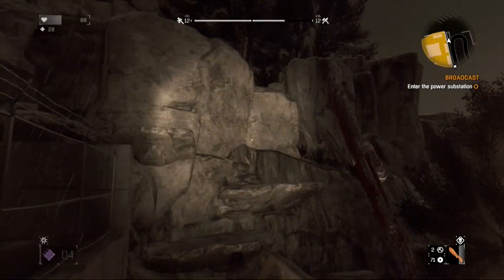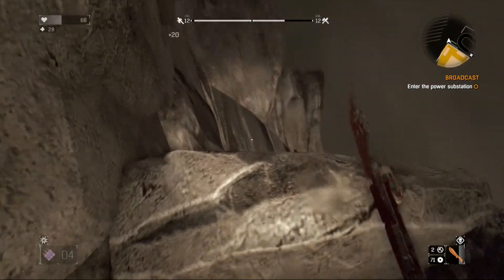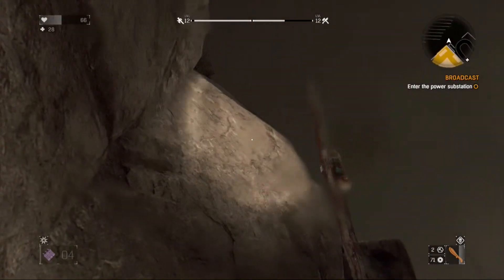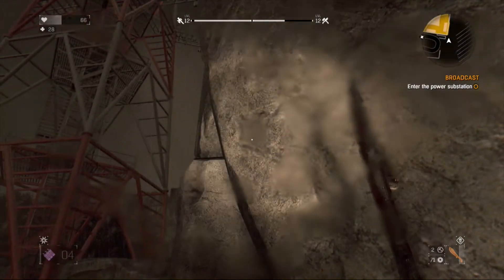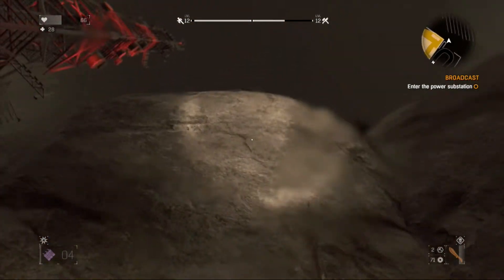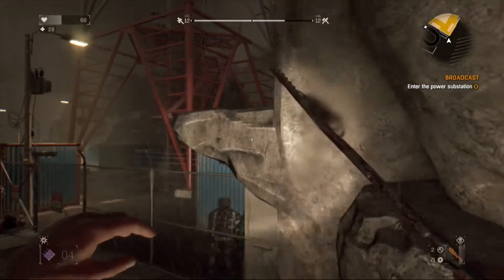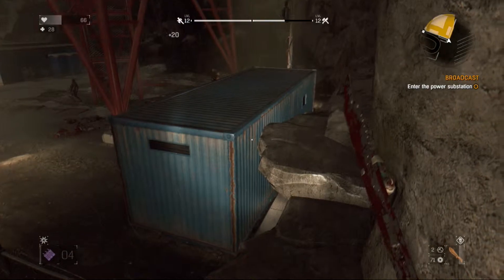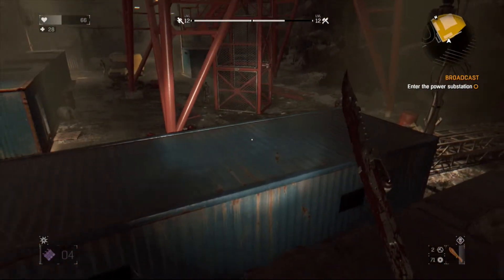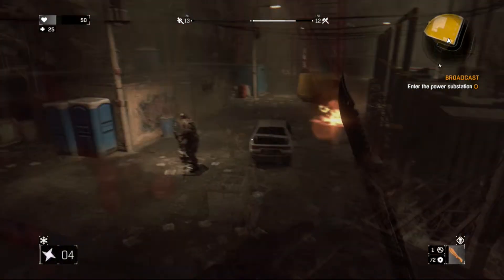Once you have the key card, there's no reason to stick around. Make your way up to the tower, which is not far away. Fight some zombies and take those steps right outside the gate where you can't get in. I had to figure it out — I wasn't sure how to get in, but I realized there's another step right here next to me, and that was the way to get in.